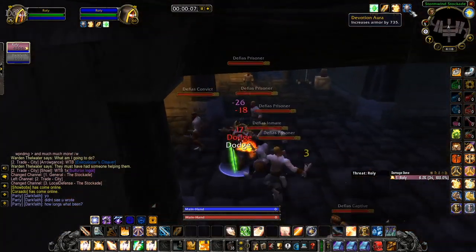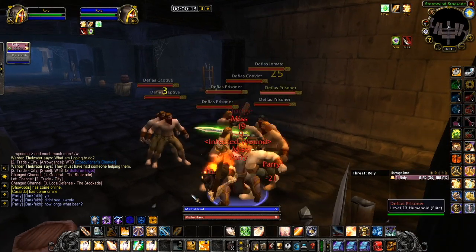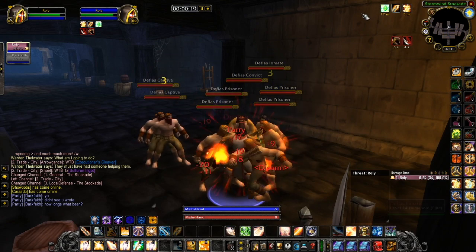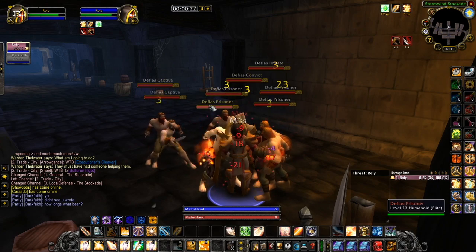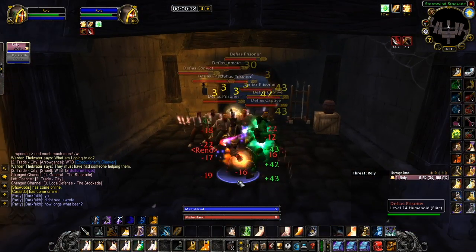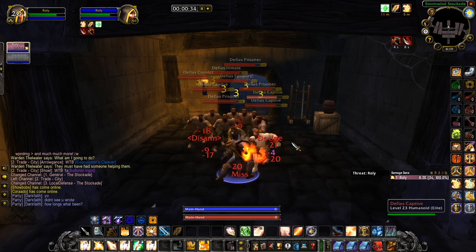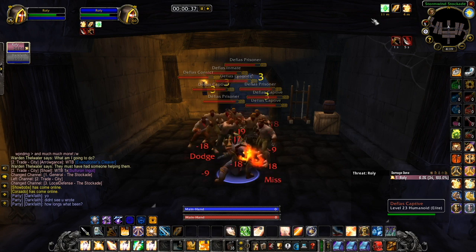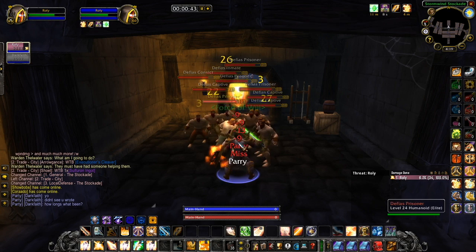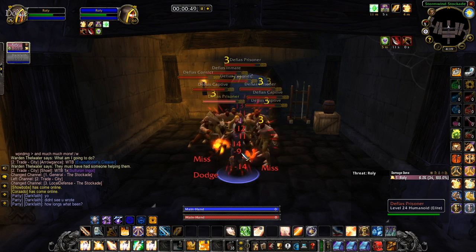I've got Devotion Aura up for this one — actually, we'll remove that as well. As you can see right now, nothing's going off. We've got nine mobs. With this, you can see they hit anywhere between nine and all the way up to 20. We'll wait for it to go off — there goes Uther's Light. As you can see, it's reduced it quite a bit. Now they're only hitting between nine and 14 at most, then it'll go back up again — 18, 19, 22.